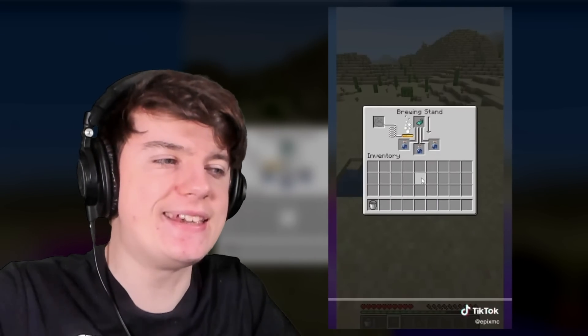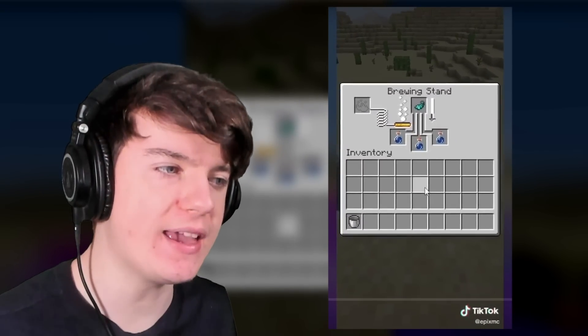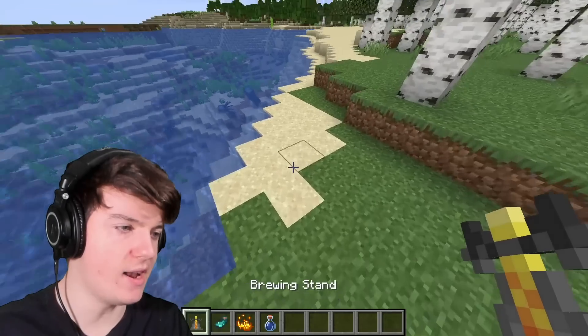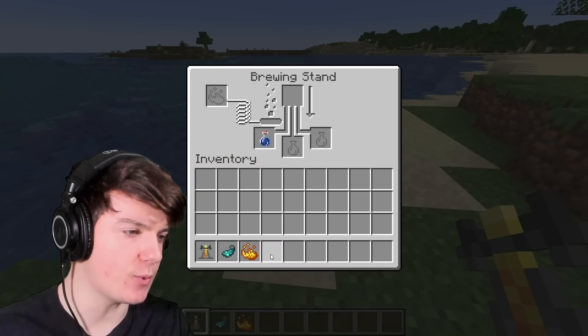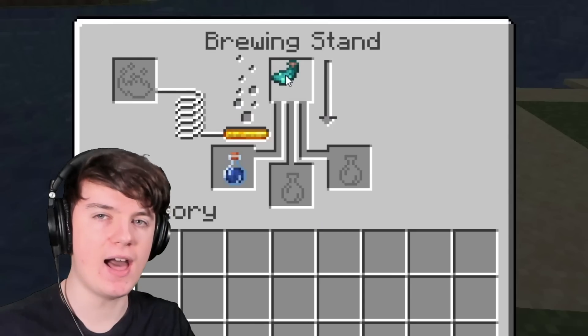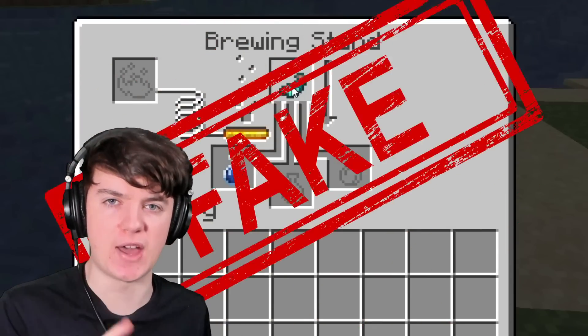This TikTok has a way to get glowing potions — I've never actually seen this before, but it does sound realistic. He's just using a glowing ink sack in a brewing stand and it works. So let's place down our brewing stand — we have a water bottle and the glowing ink sack. Nope, I can't even place it inside the brewing stand, meaning this is definitely 100% fake.